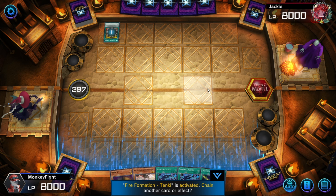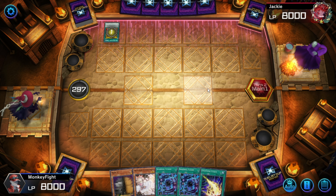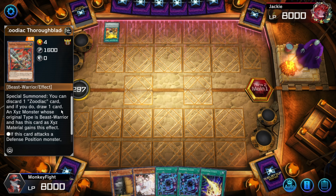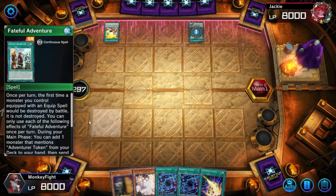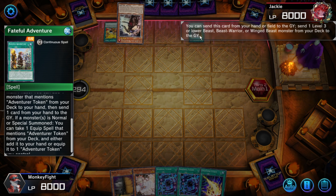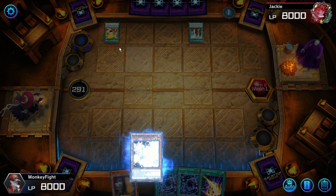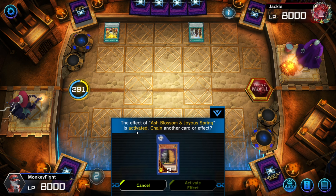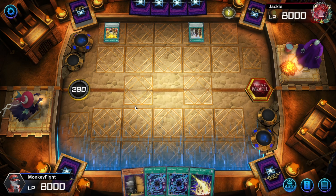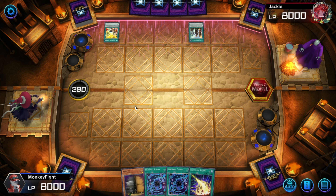We'll let the Maxx C resolve and stop the Fractal. He searches. Throw a blade — Fateful Adventure. Go ahead and engage that.